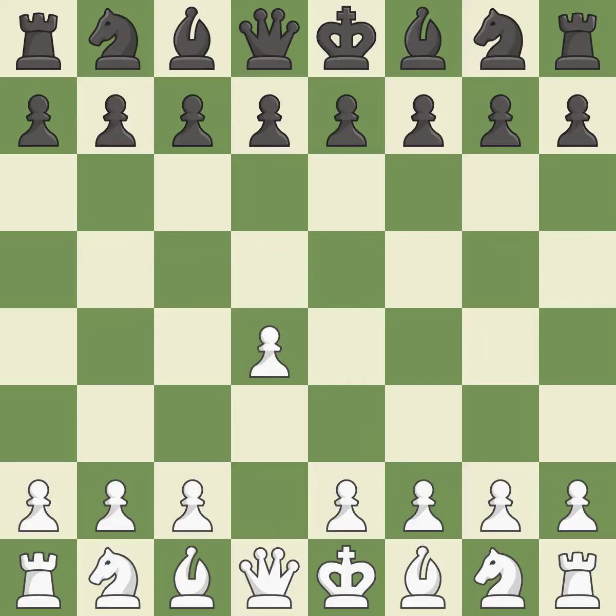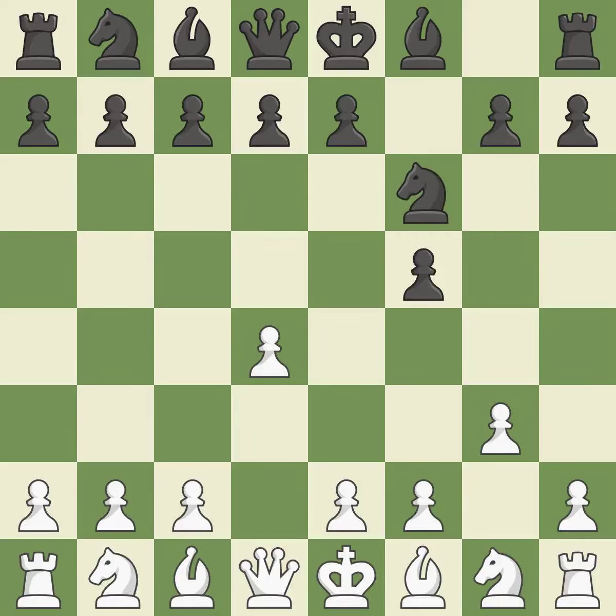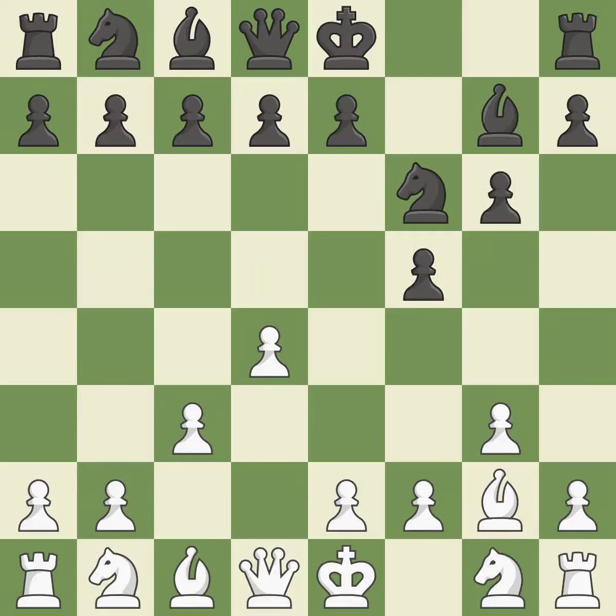Opening with the queen's pawn. The Dutch Defense controls the important e4 square, but somewhat weakens black's kingside. In order to dominate the center from the long diagonal, g3 is getting ready to fianchetto the light-squared bishop to g2. Nf6 controls the e4 square and advances the knight. The fianchetto move Bg2 places the bishop on the long diagonal. The dark-squared bishop is getting ready to be fianchettoed to g7, where it will sit on the long diagonal, positioning the bishop on a potent diagonal.